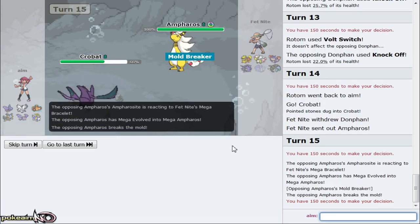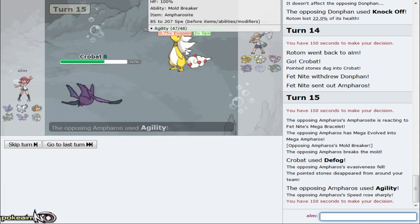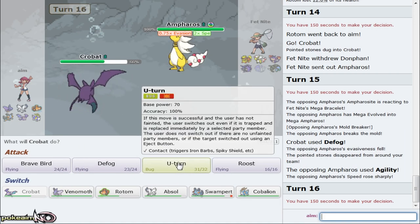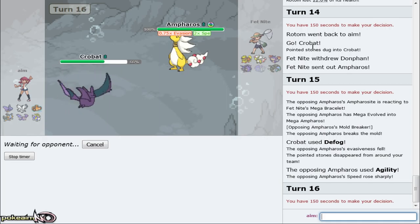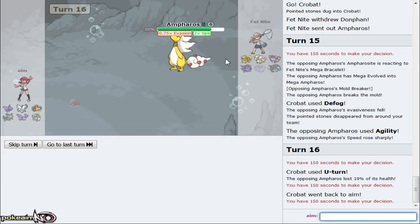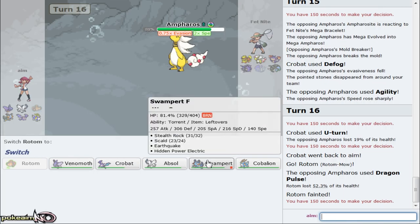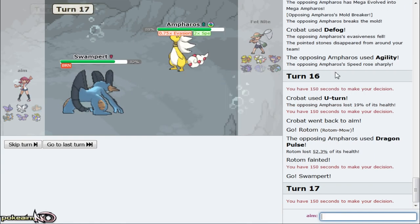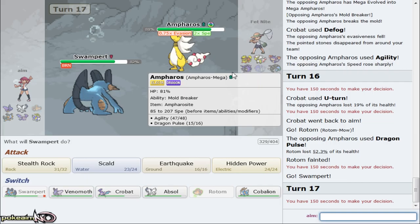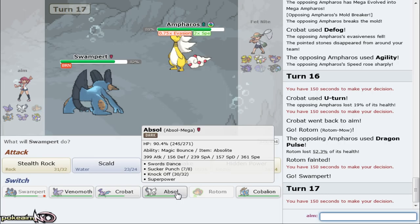What I want to do is Trick him the Choice Specs to lock him into whatever attack he decides to go for. He goes for Knockoff - unfortunately I lose my Leftovers there, but I can just go for Volt Switch. He decides to stay in. I could just go out to Crobat and Defog away the hazards now. He goes Mega Ampharos - Crobat helps me versus Infernape but besides that doesn't really do much, so I'm just gonna Defog away his hazards and allow the mega evolve.